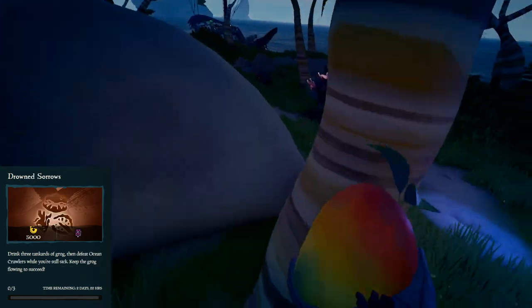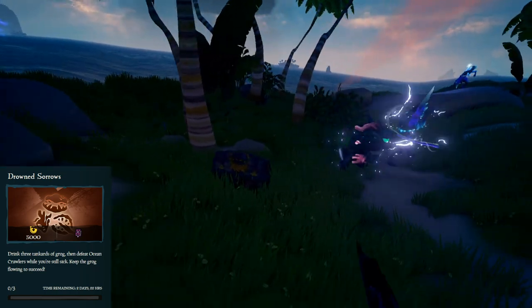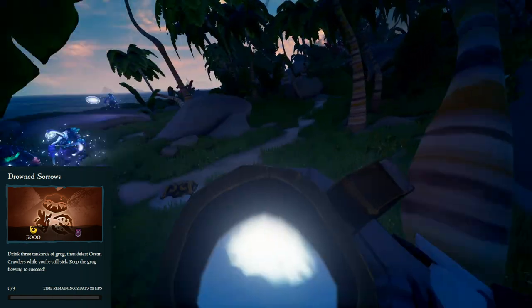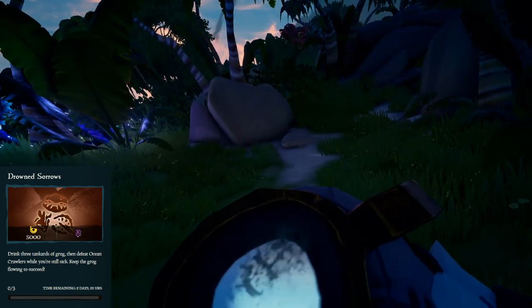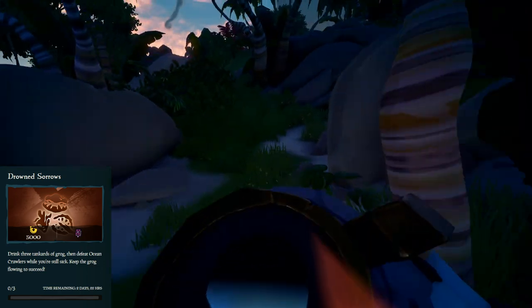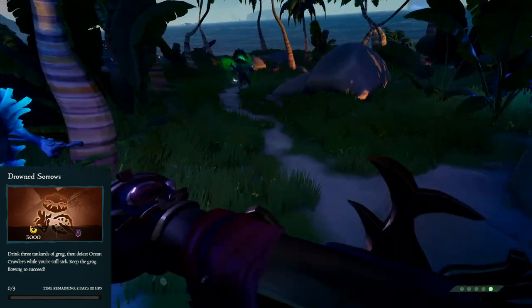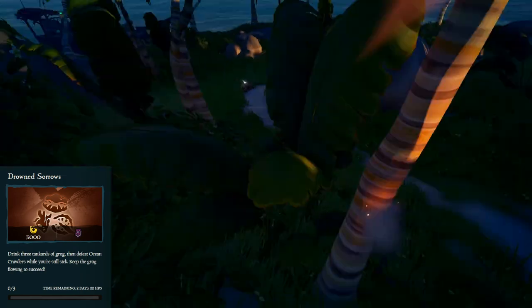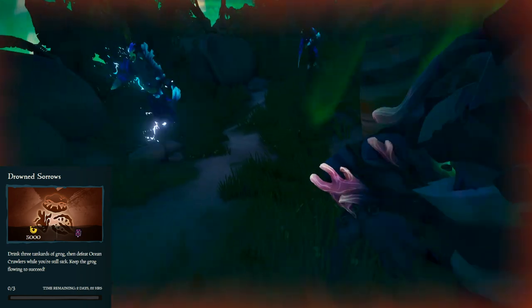For Drowned Sorrows, you need to drink three glasses of Grog and then defeat three ocean crawlers. Because of how ocean crawlers spawn, this one could be super annoying depending on your luck. I would say don't focus on this one, but if while you're doing your other things you happen to run into a group of ocean crawlers, bring them to the shore, run back to your boat, drink three glasses of Grog, then head over and either blunderbust them, use your cannons to kill them, or if you can find a keg, set it up in between them and chuck a blunderbomb at it.